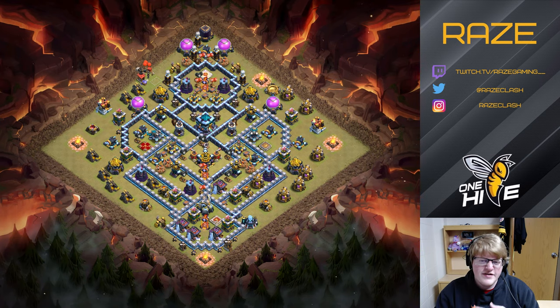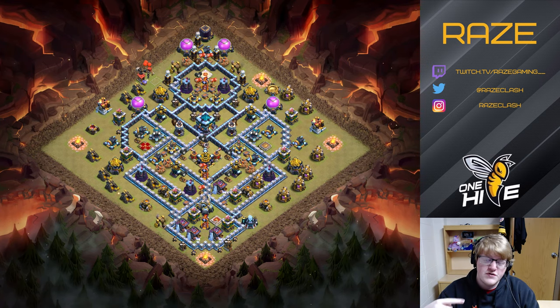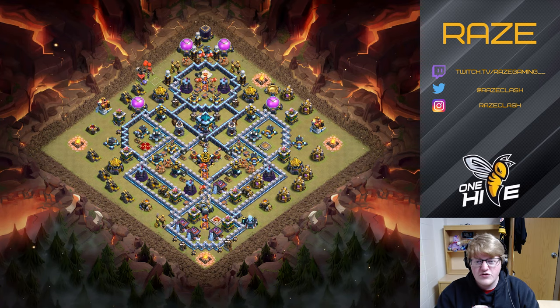The basic idea with this design is that it's a little bit weird and awkward for a Yeti Smash army to go through, because it's not a rectangle or a square base or a straight up anti-three base. It is a strange layout, and it has two Inferno Tower compartments at the top and bottom. Those are the most important compartments — the bottom is where the Eagle is, and it's very tempting to start there, but sometimes your troops will wrap around to the other Inferno Tower and die there with the help of the double giant bombs.